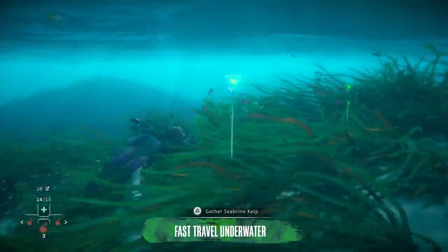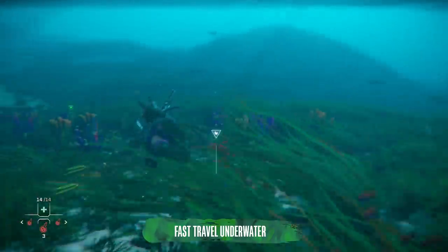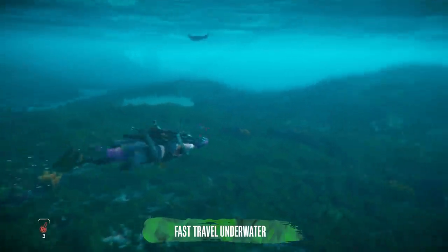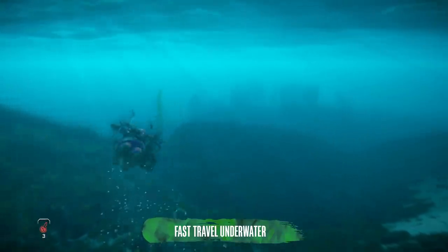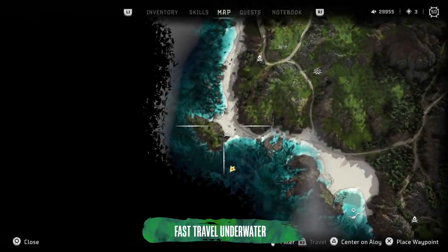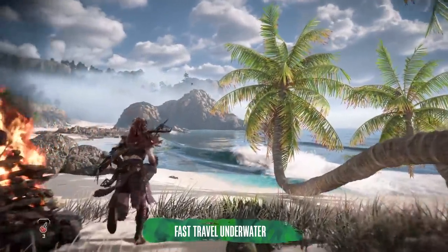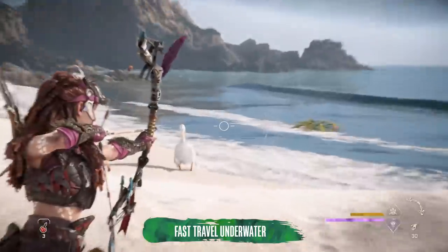Thanks to MappyBC for this tip: if you're running out of breath underwater and don't yet have the rebreather, this can save Aloy's life. Fast travel packs are 100% usable under the waves, meaning if you're collecting resources and Aloy's lungs start to struggle, you can just fast travel to dry land. However, if you're in a sunken cavern, you have to get outside first to use the fast travel pack, as fast travel doesn't work when you're inside buildings, caves, or underground.